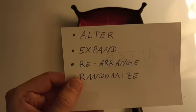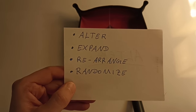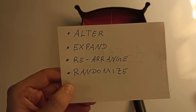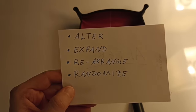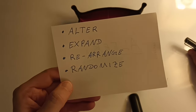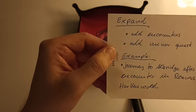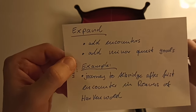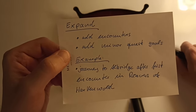Excuse the lighting setup here — hotel rooms sometimes only have night lights, so it's a little dark. Anyway, we covered Alter. The next technique is Expand. What I mean by expand is that you could expand the scope of the adventure by adding encounters that are not detailed in the adventure, or by adding minor quest goals.